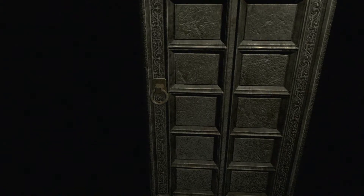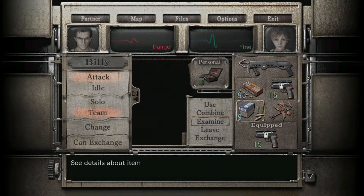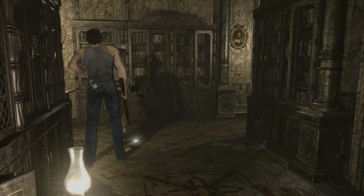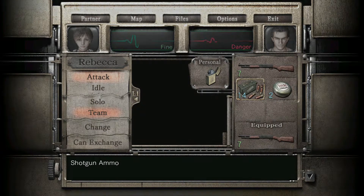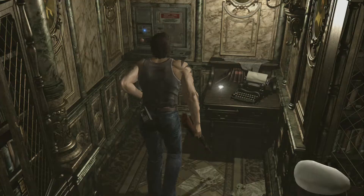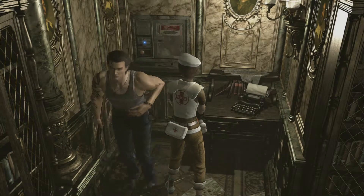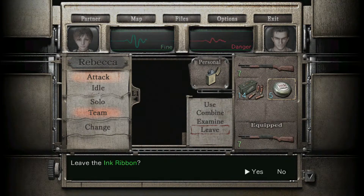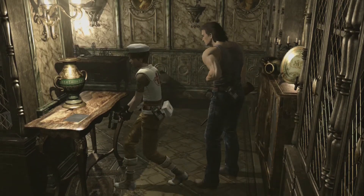So our two heroes are going to split up once again in this section. You can send either character to either place, but I would suggest putting Rebecca up top, because we're going to switch to a floor above us and I would suggest doing that with Rebecca. We're going to clear some space because both characters do need to be able to pick stuff up. We're going to combine these ink ribbons. If Billy stubbed his toe on that table, he'd probably just keel over right then and there. All the music in this part of the game is absolutely fantastic — some of my favorite songs in the entire game.